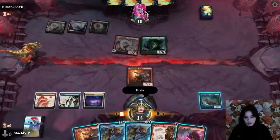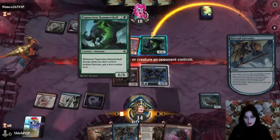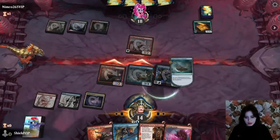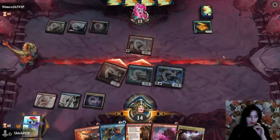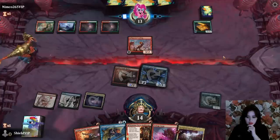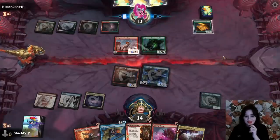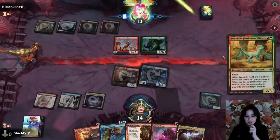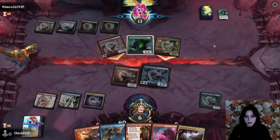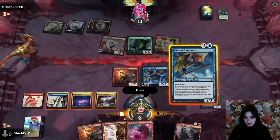We're gonna play Pirate, and I think we have no choice but to take out the Hammerskull because it's just so good. I'm gonna zero on my end — it's a little scary giving them a treasure, but we just gotta keep moving. We drew a land, not bad, because then we have both the crew open and a new Larcenist if needed. Oh god, another one — I'm getting soloed by this Belligerent Yearling. Take eight, I guess.